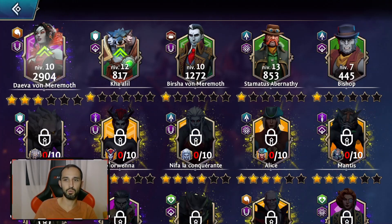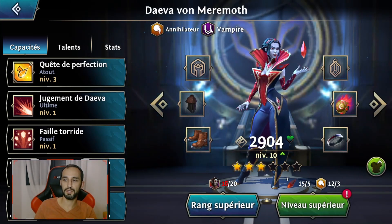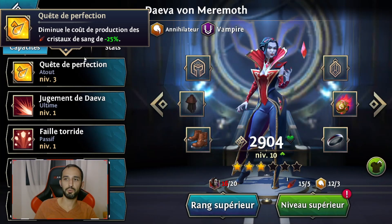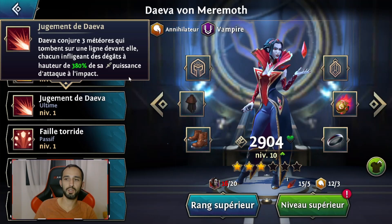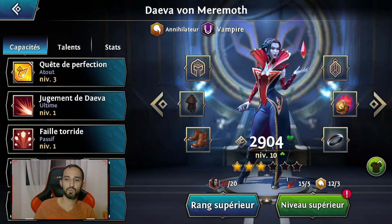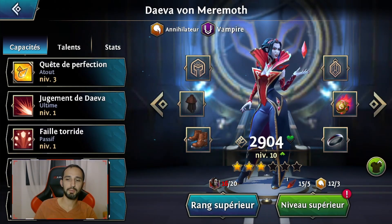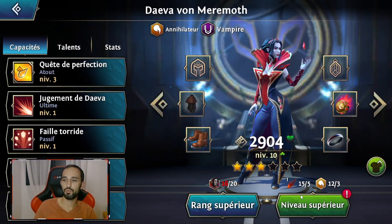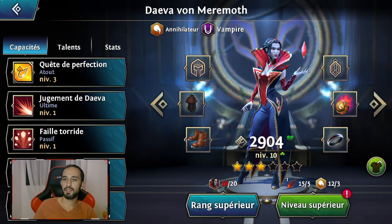Les héros ont des particularités. Par exemple, Daiva Faun Meremoth est de type annihilateur et c'est un vampire. Elle va donc avoir des compétences particulières : diminuer le coût de production des cristaux de sang, conjurer trois météores tombant sur une ligne devant elle, chacun infligeant 380% de sa puissance d'attaque. On retrouve également des passifs, qui pour le moment sont bloqués et peuvent être améliorés en fonction des étoiles. Les étoiles seront améliorables avec du doublement de champions. Je peux monter mon champion à partir de 20 éclats de Daiva.